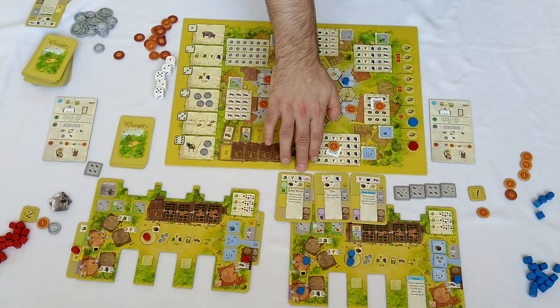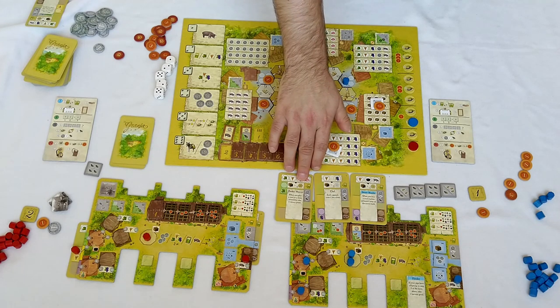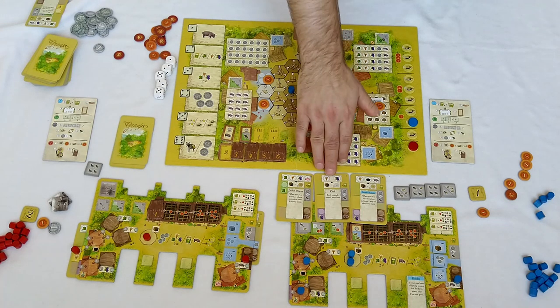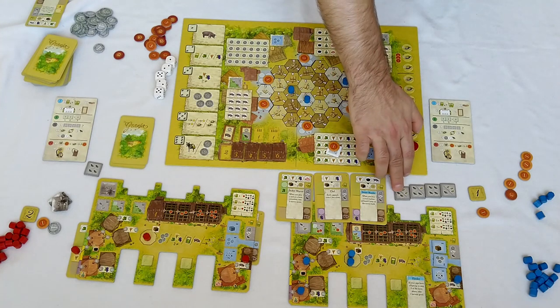With four resources you will get five victory points, and there are cards that can give you six victory points for four resources as well. So deliveries will yield you either one or one-and-a-half victory points, while siesta is only half a victory point.